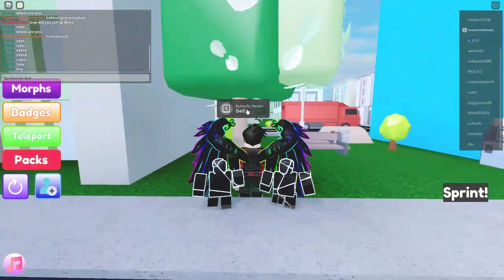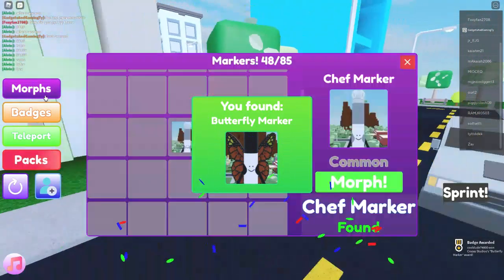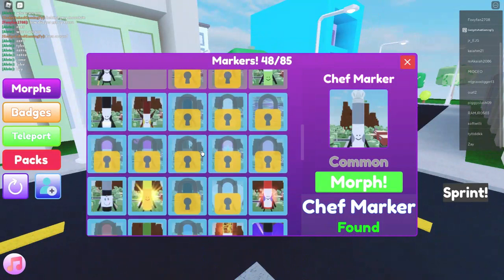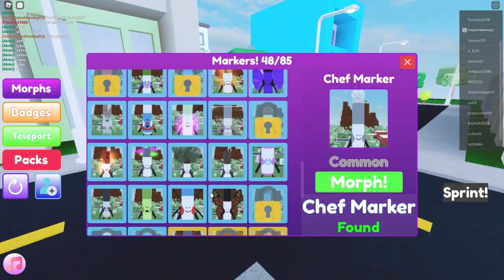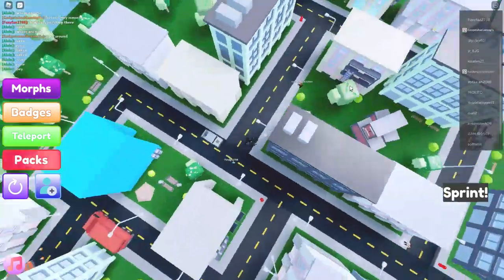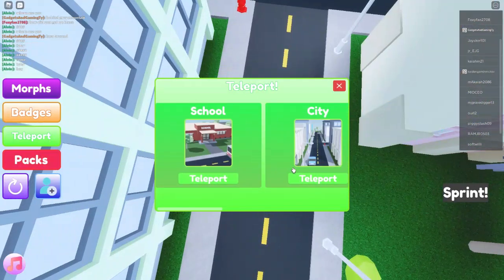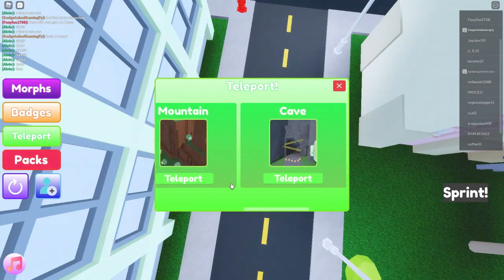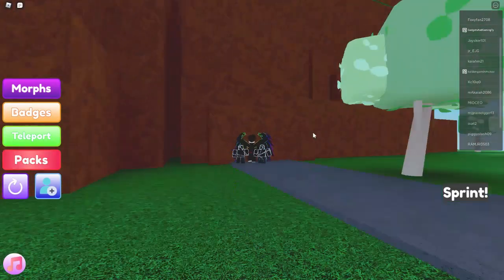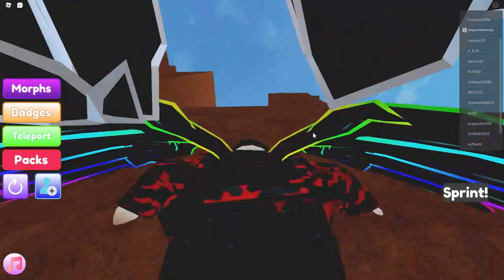It's workers marker — butterfly marker! Let's see — rare butterfly marker. It's probably just common or rare. Yeah, it's a rare. Not really that hard. I'm gonna teleport back to the mountain. There's no way I'm not giving up — there's no way I'm giving up on this simple obby.